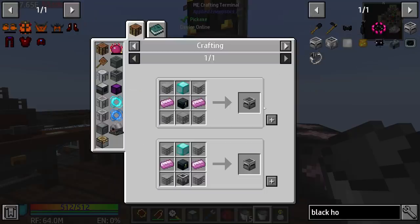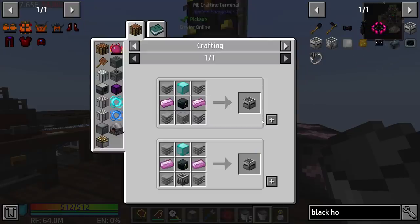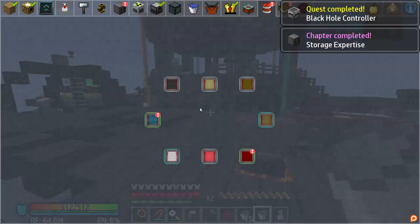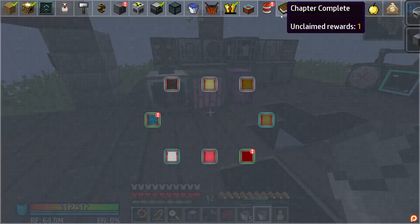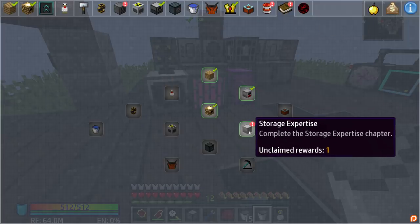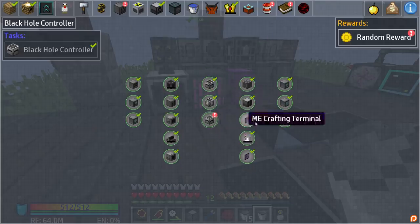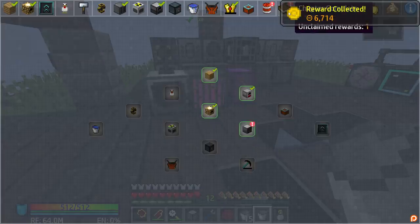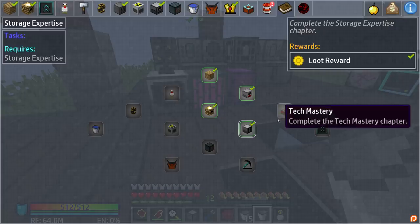We need the black hole controller, which as you can see requires those pink slime ingots and an ender chest. And there we go - that completes a whole other chapter for us. We have this expertise chapter - once it's completed, that opens up another section. So there we go.